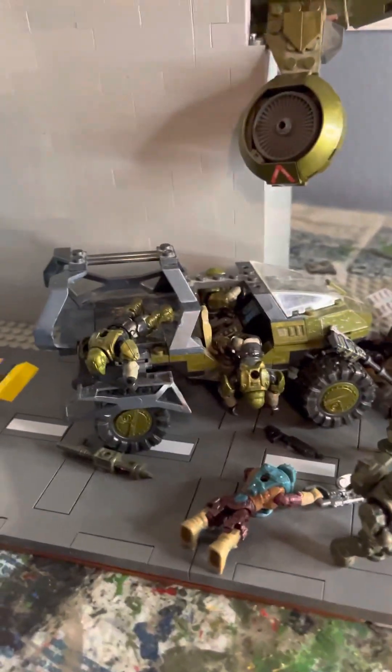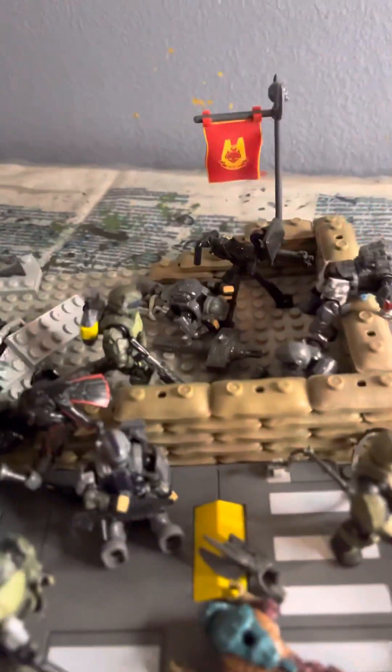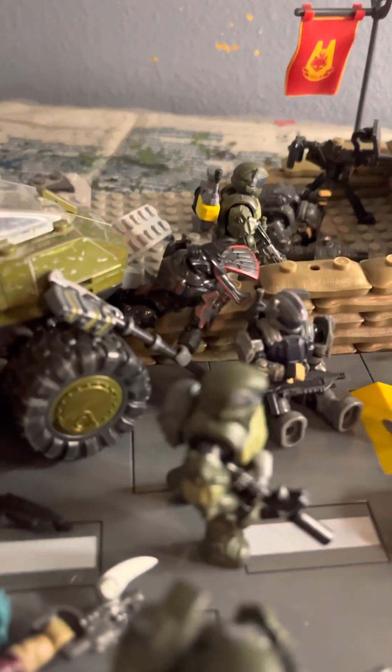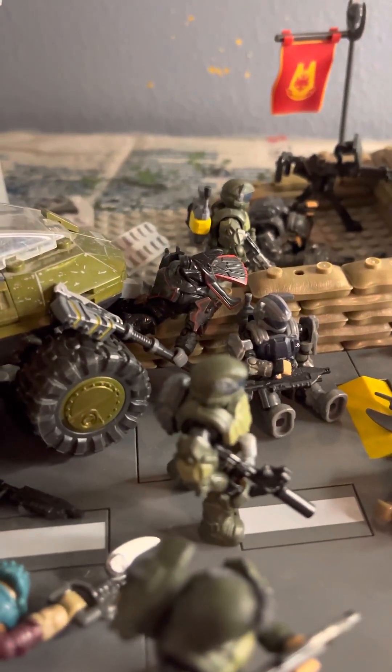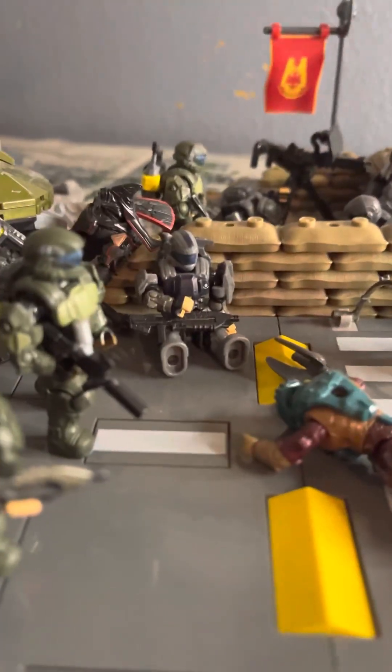Moving down here, there is a crashed troop transport hog with three dead Marines. Pieces of the Hornet have obviously fallen on it, and they actually ended up crushing a Brute Chieftain under its front little claw. There's a dead Brute beside it, and there's a dead ODST right here.